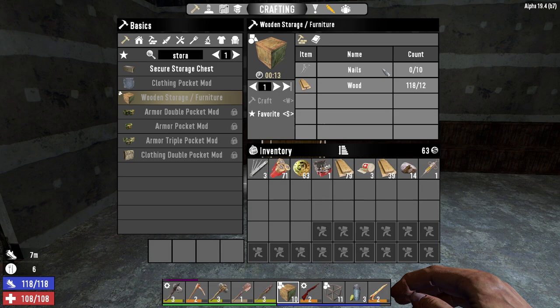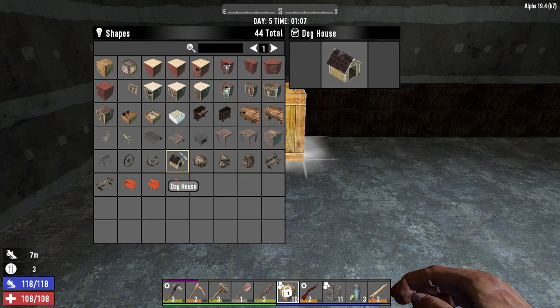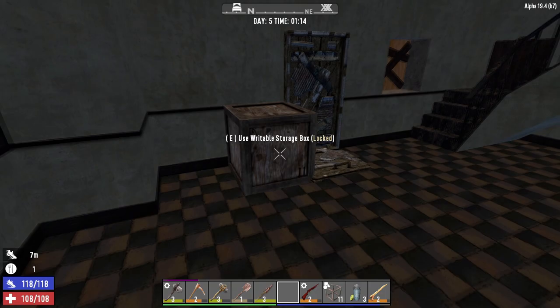Here we are in the room I'm going to use as my new storage room. I have used all the nails I have to craft these wooden storage boxes. They take 13 seconds each and have a lot of very useful forms. Hold R and you'll be presented with all of these choices, including a doghouse apparently. The one we want is a writable storage box. I'm placing all of mine down and I have one spare.